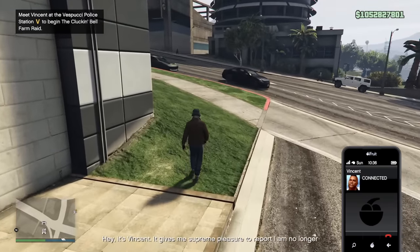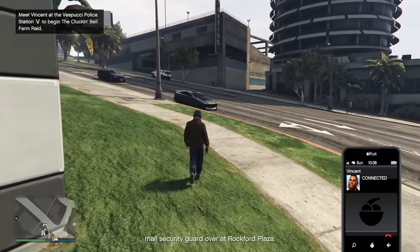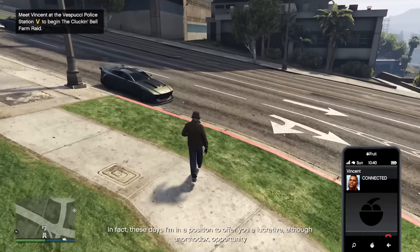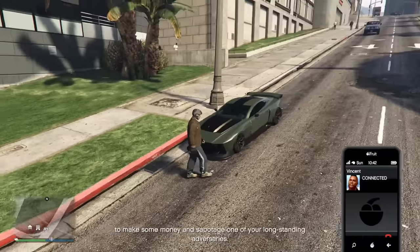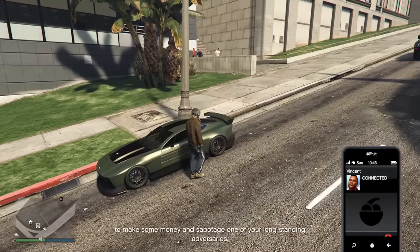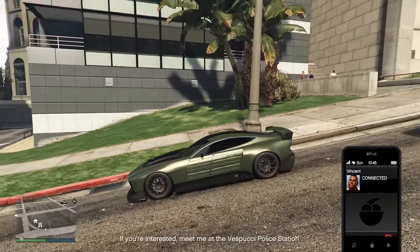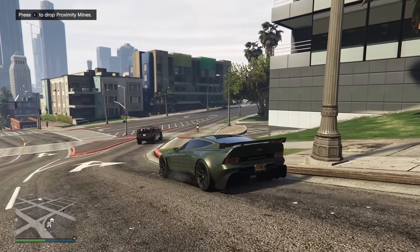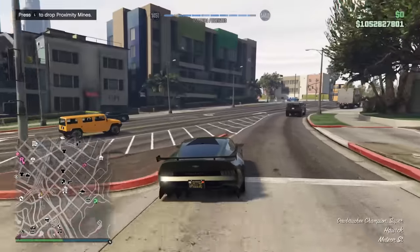Hey everyone and welcome to another event week in GTA Online, except this one is actually quite massive because we finally have got the new Cluckin' Bell Farm raid. To play this new content, you just have to walk outside any of your properties and wait for Vincent to call you, before proceeding to the yellow V on the map at the Vespucci police station. The entire raid consists of a total of six missions, with five of them being setups and one being the finale, but there are technically two variations of the finale, so it could be seven missions in total.